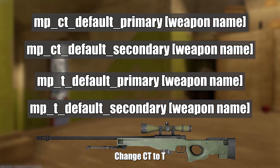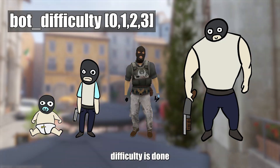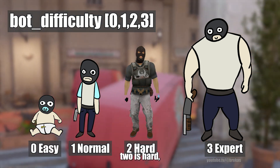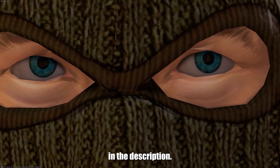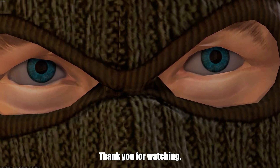Change CT to T if you want to change the team. Controlling bot difficulty is done with 'bot_difficulty', where 0 is easy, 1 is normal, 2 is hard, and 3 is expert. For further information, look at the written guide I made on Reddit, linked in the description. If you feel like I missed any important commands, just comment below. Thank you for watching.